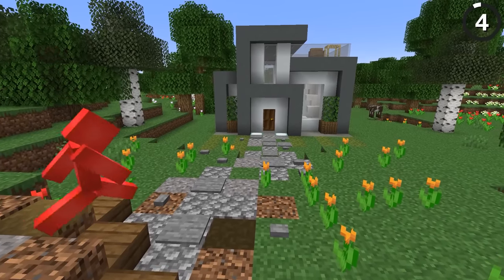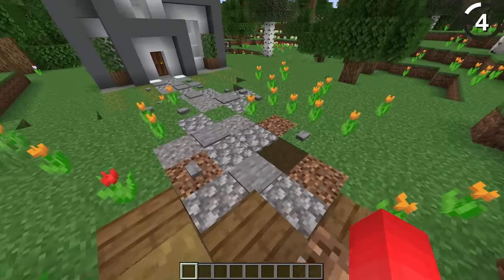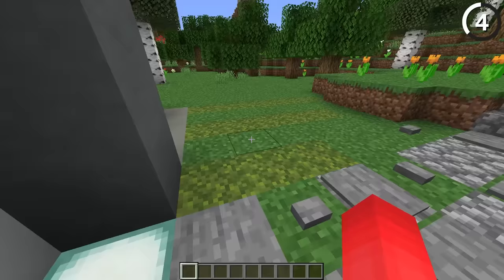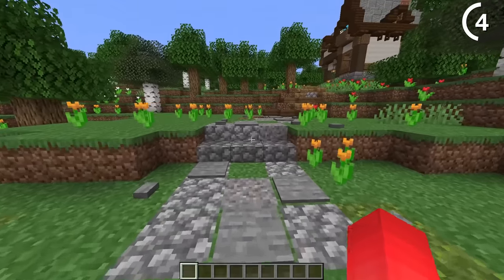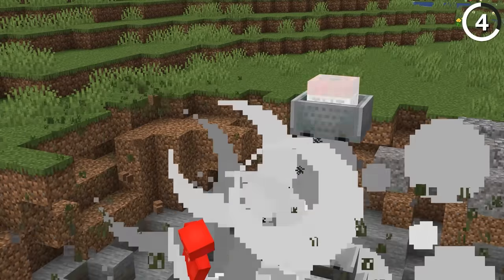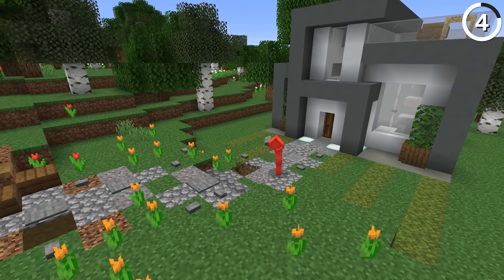This path looks great, but none of my friends want to walk on it. When you use pressure plates as decorations on a path, all anyone's going to remember is the clicking noise every time they walk over it. The only reason I could think to do this is so you could sneak a trap into your path. Other than that, it's just going to put everyone on edge.